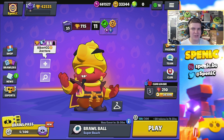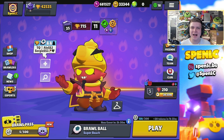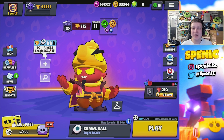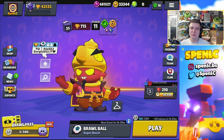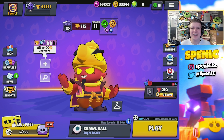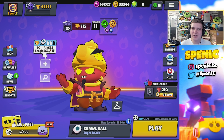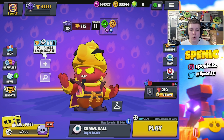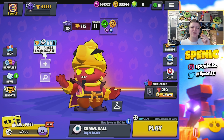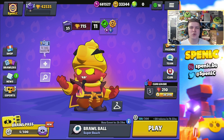The Penny remodel is really interesting — I think she's going to be pretty strong with this update. We've seen with brawlers like Darryl, Mortis, and others that making things baseline really boosts them. Mr. P might be the only one who didn't benefit from that kind of change, but Penny is definitely going to be better. Special challenges are pretty cool, new sprays are a nice addition. Overall I'd give this Bro Talk a 7 out of 10.